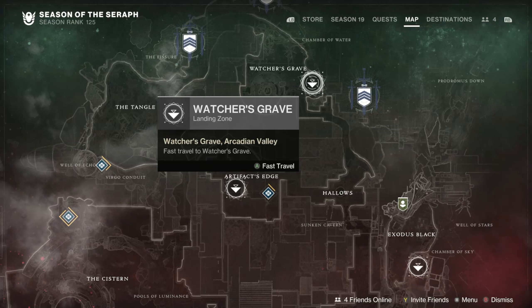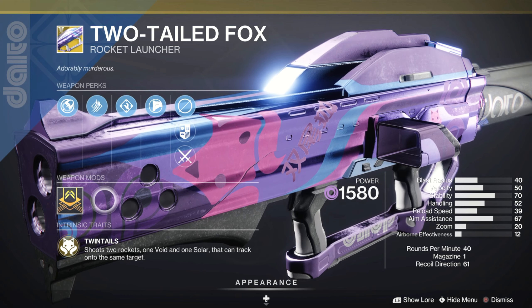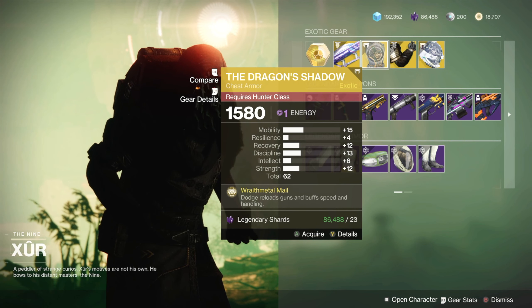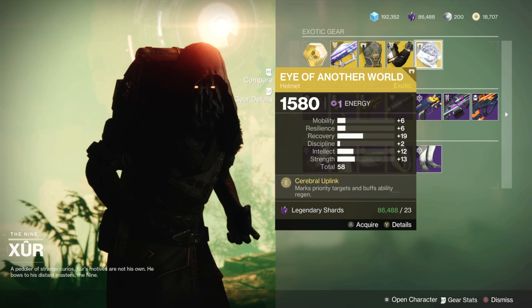Xur is currently in the Watcher's Grave landing zone on Nessus. The exotic weapon this weekend is the Two-Tailed Fox Rocket Launcher. Hunters have the Dragon's Shadow Chest Armor, Titans have the Ursa Furiosa Gauntlets, and Warlocks have the Eye of Another World Helmet.